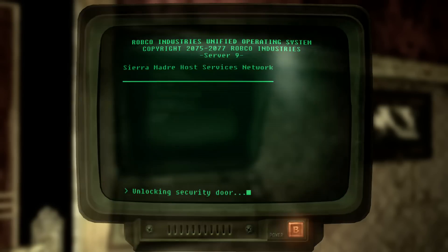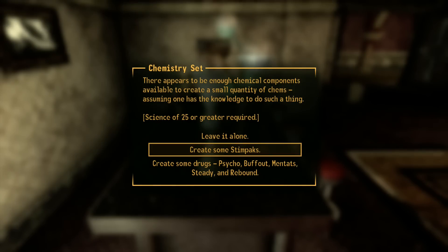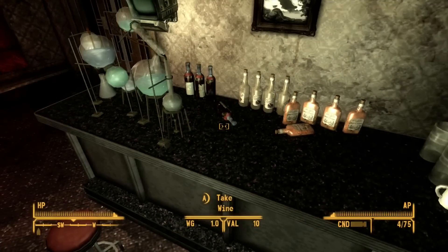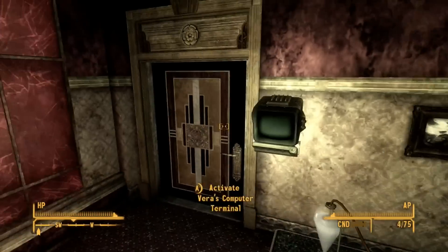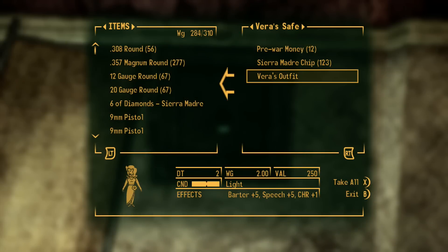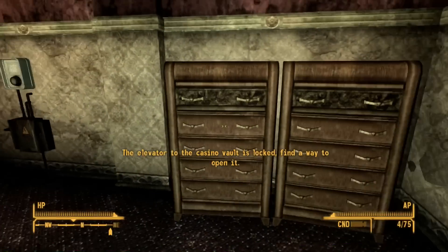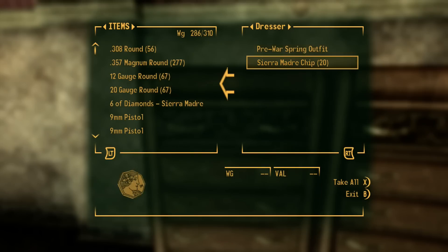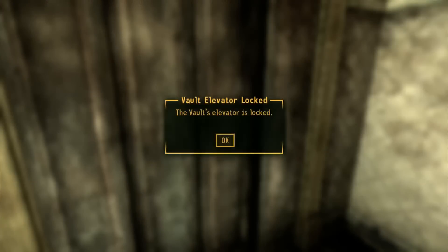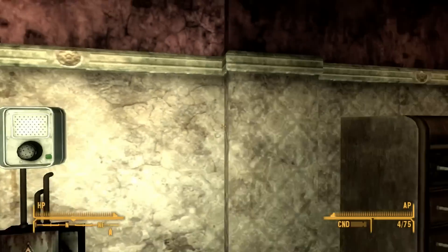Vera's terminal. Create some stim packs - nice, I'd rather have that over the drugs. A lot of alcohol here. Look at this - the elevator to the casino vault is locked, find a way to open it.